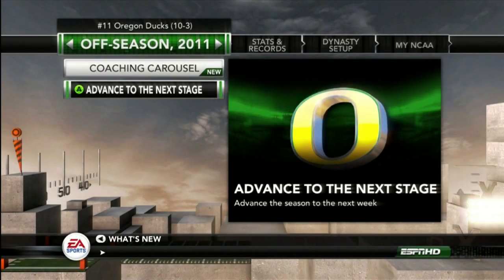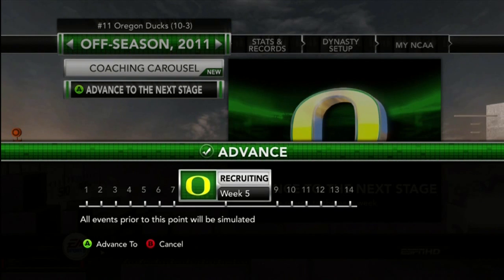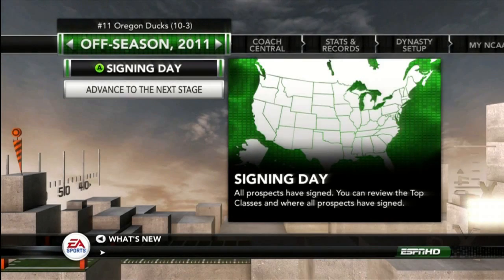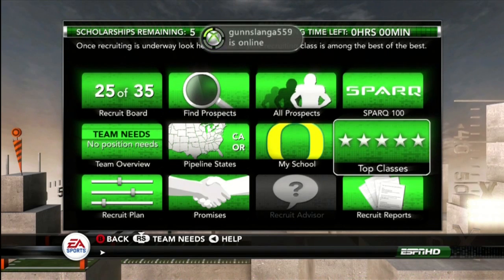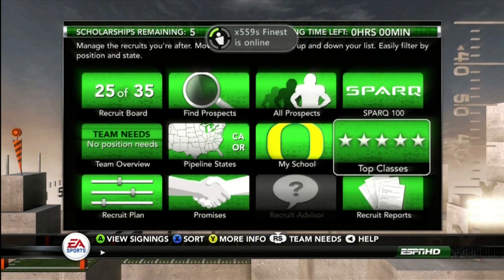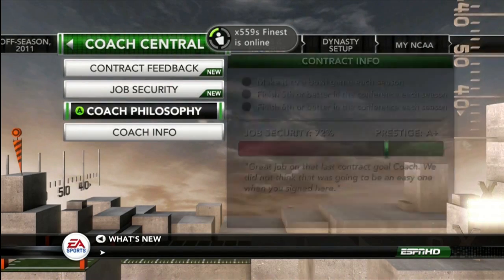Once you're at the offseason, advance to signing day by passing all five recruiting weeks. Once you get to signing day, go to top classes and see who has the top class. In my case it's Auburn — yours will probably be different.